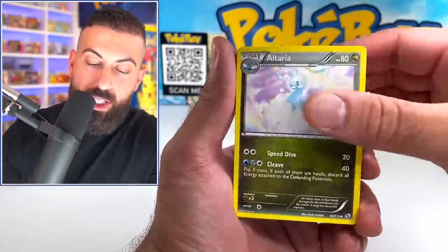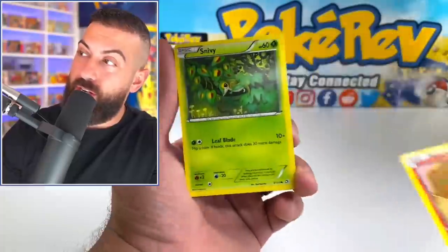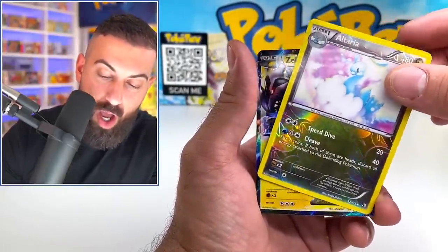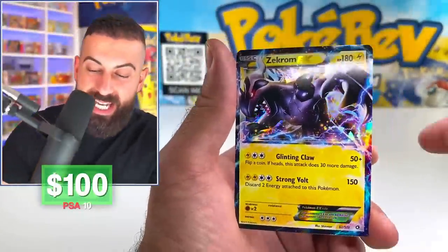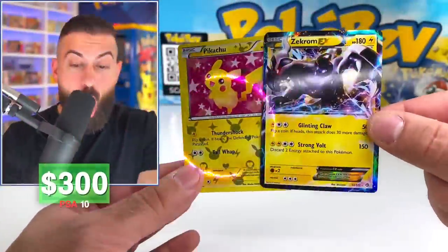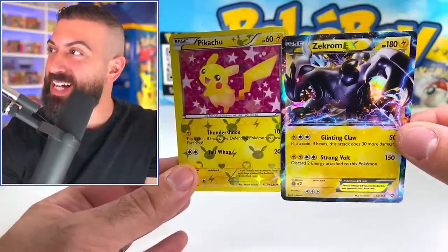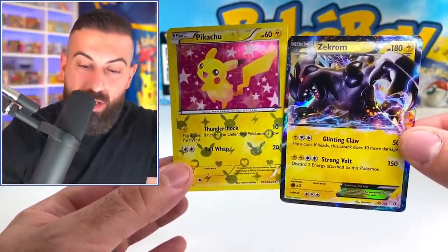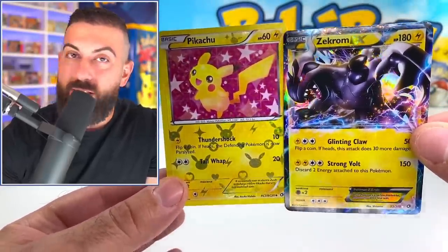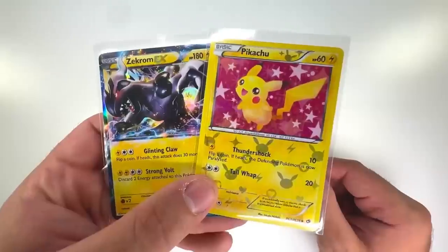We got Curlia, Altaria. Sometimes you get a bunch of hits in these — they're kind of crazy. Oshawott, and that Torchic is technically a hit. We got Snivy... and the Zekrom EX! Let's go! Look at the regular EX. No way, dude — we got another Radiant Collection card! Look at the Lightning Type. Oh my god, which one do you guys like more — Pikachu or Zekrom? No freaking way. Look at this double banger. That is ridiculous!